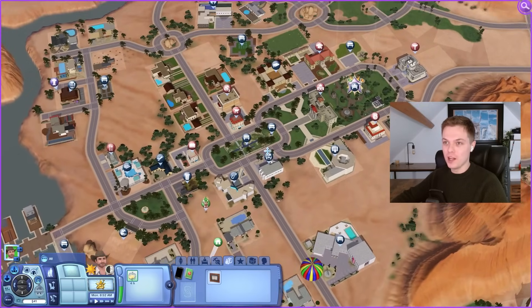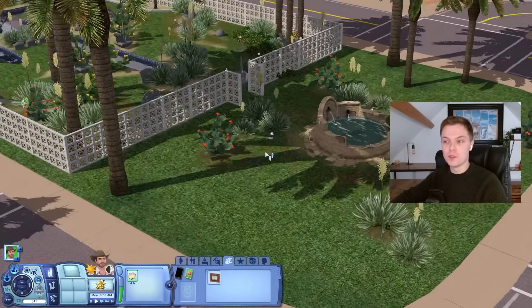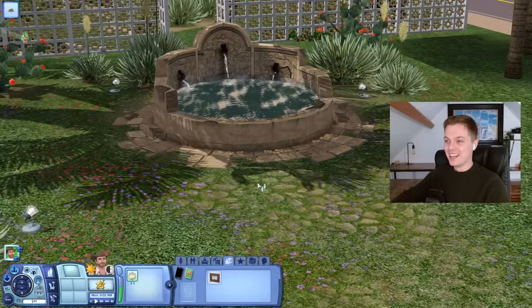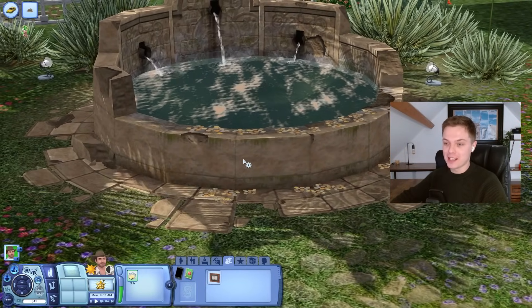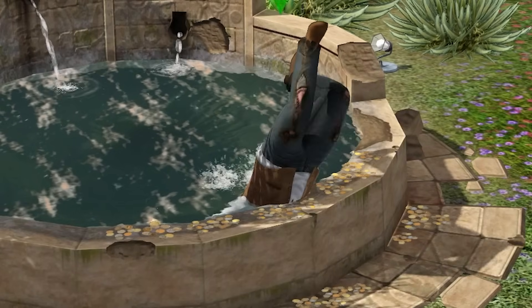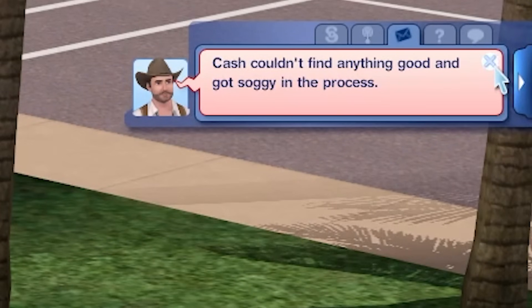Where do collectibles come in this world? I don't really know anything about it. Hold on — the wishing well. That's not where collectibles appear, I'm just saying you can steal coins from here. I could steal coins from around the outside, but I'm gonna get him to go in there because that's more fun. Cash couldn't find anything good and got soggy in the process.